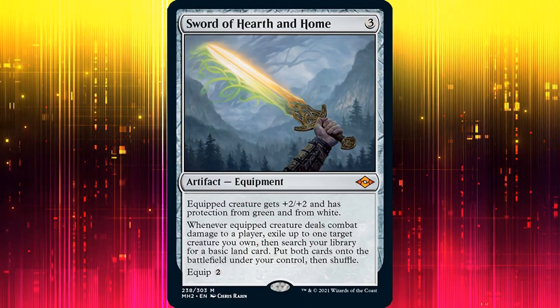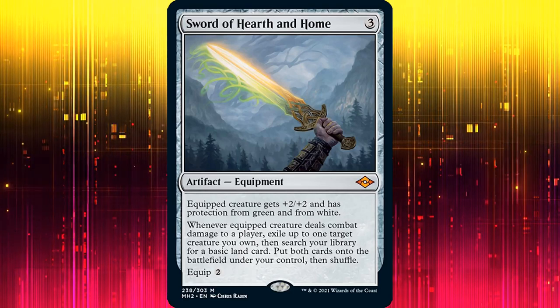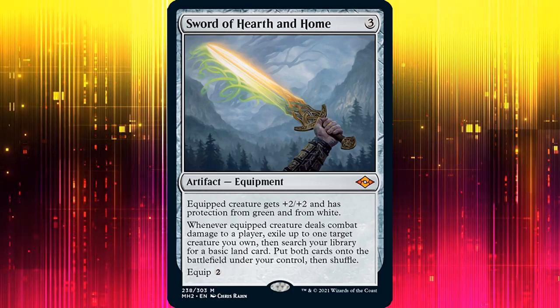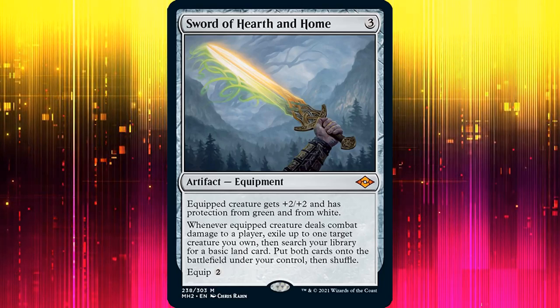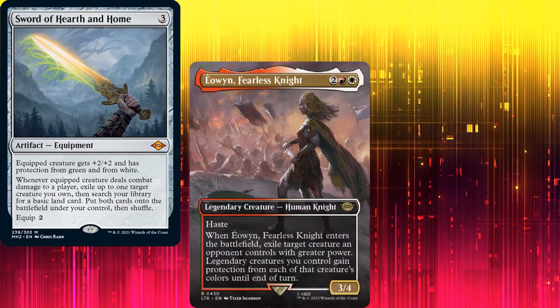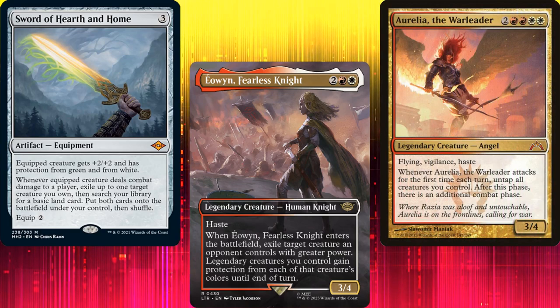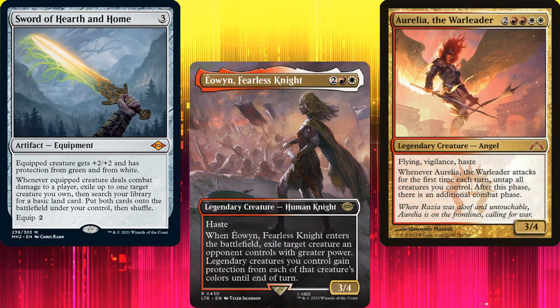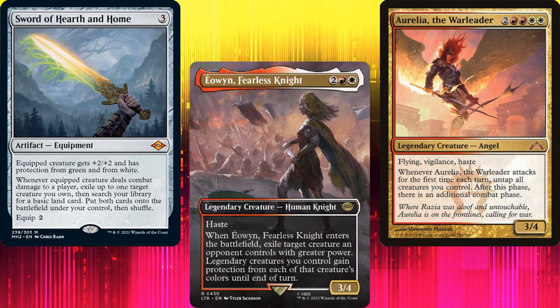Sword of Hearth and Home's attack trigger allows us to fetch a basic, put it into play tapped, and flicker a creature. According to the rules of Magic, a creature that has been exiled and returned to the battlefield is a new instance of that creature. So all we need is Sword of Hearth and Home attached to any of our creatures, as well as Aurelia the Warleader on the battlefield. We attack with Aurelia and the other creature, then flicker Aurelia — we get another attack phase. Repeat ad nauseam.